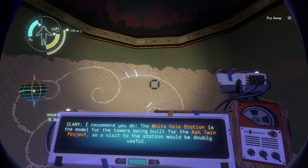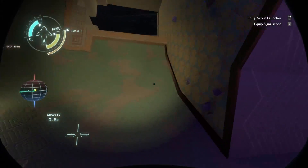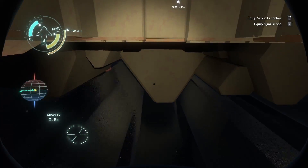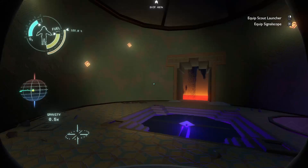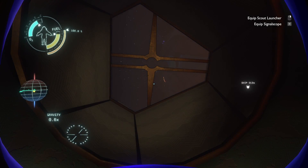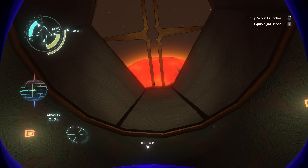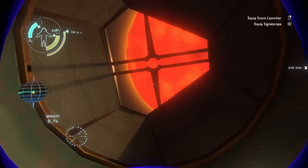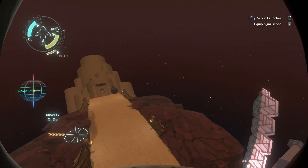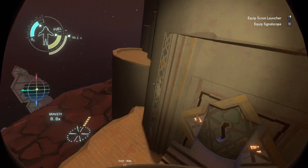The note says the white hole station is the model for the towers being built for the Ash Twin project, so a visit would be doubly useful. 'I would like to visit the white hole station with you, Clary.' That's flirting. 'I wish I could wait here for you but the forge and my unfinished work there is appalling — I'll return with more materials soon.' So they found something at the white hole station, and there's a black hole forge. The sand is flowing through to me — how do I activate this thing again? I'm waiting for it to line up.